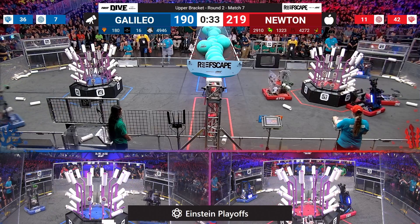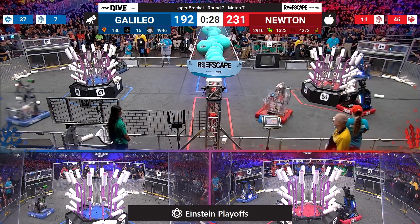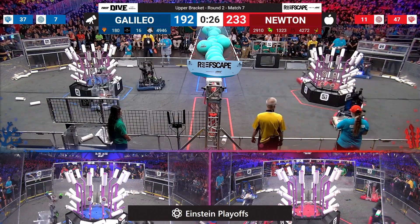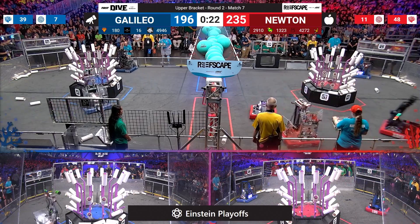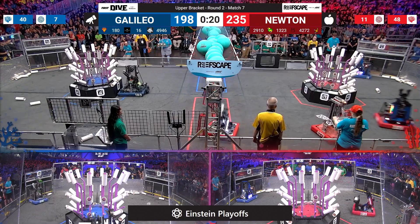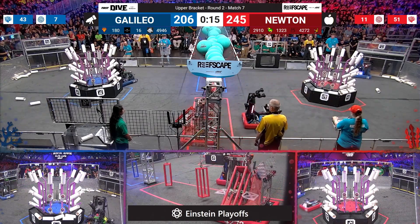Red alliance in a similar situation — not a lot of places remaining. Leaving Maverick Robotics to do the coral scoring up high, while efficiency is starting to catch up for the red alliance. Trying to get the coral two at a time, or rather two in the same position, stacked up in the red alliance trough.